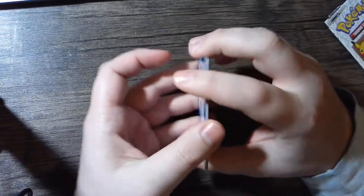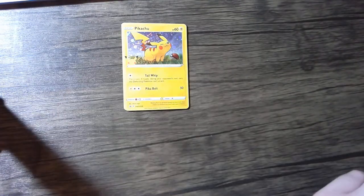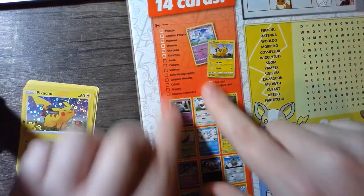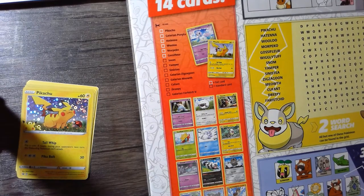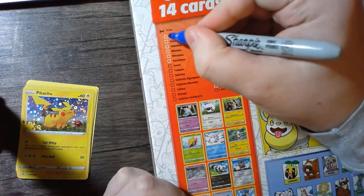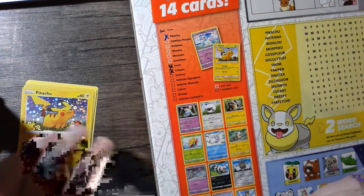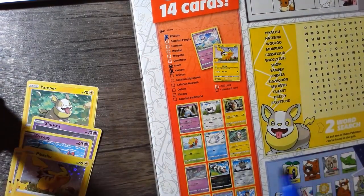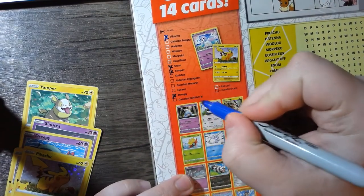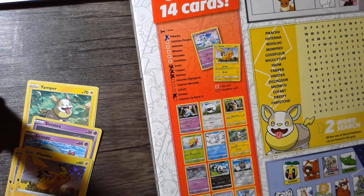Hopefully we can get the Galarian Ponyta — I might have to buy some more cereal, so I'll just be eating a lot of cereal. Let's look at the back of the box. It's nice — they show us what the cards are, and we can mark off everything we've gotten. We got the Pikachu, Snom, Yamper, Dreepy, and Sinistea. So we have 5 of the 14 cards.